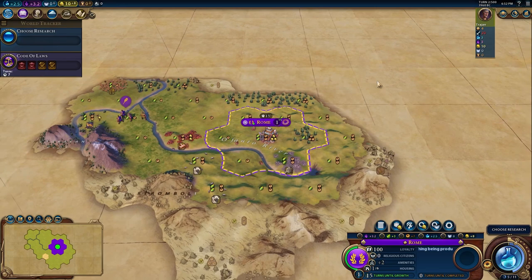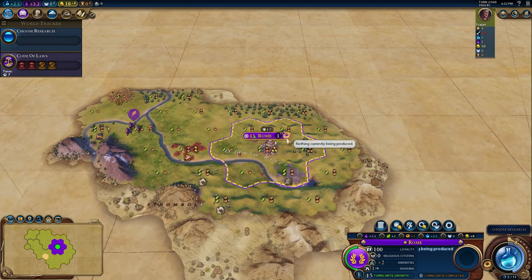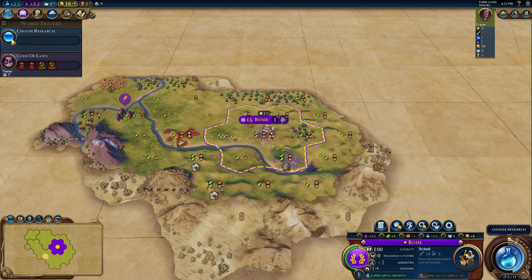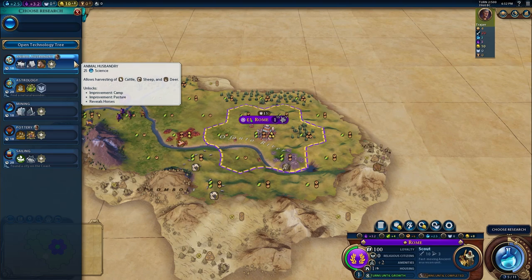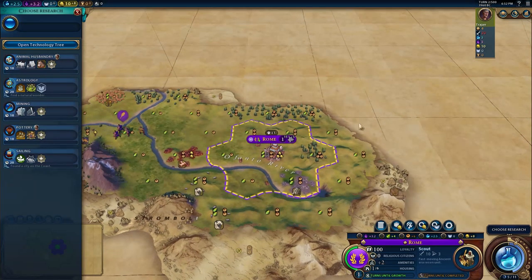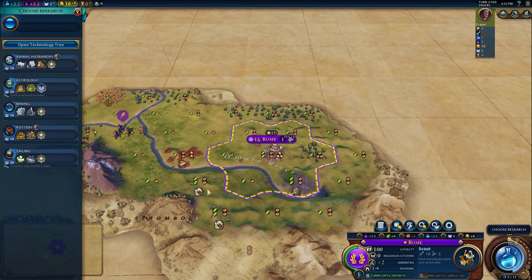Now we have settled the city of Rome, we are going to start producing settlers and see where we can settle our second city. When you settle your first city, you get the choice of what tech to research, and the choice is normally always animal husbandry. The reason being, on this kind of spawn, horses will provide a 2-2 tile to work automatically, which would be nice — it could spawn here and spawn in other areas. And it is also really important because it directs you towards your second city. Settling towards or on horses is a very nice idea.